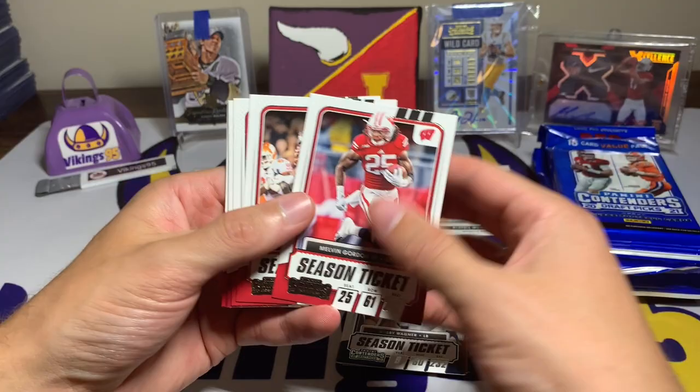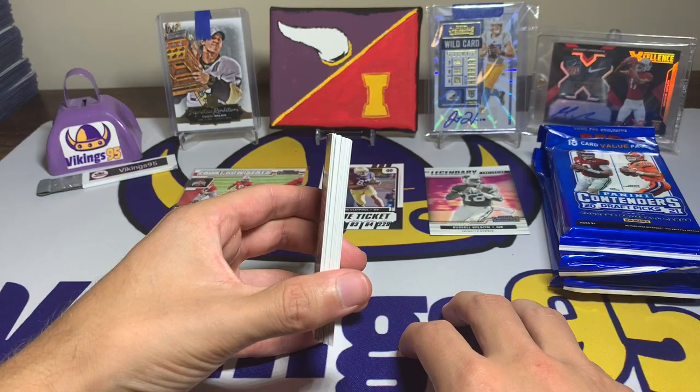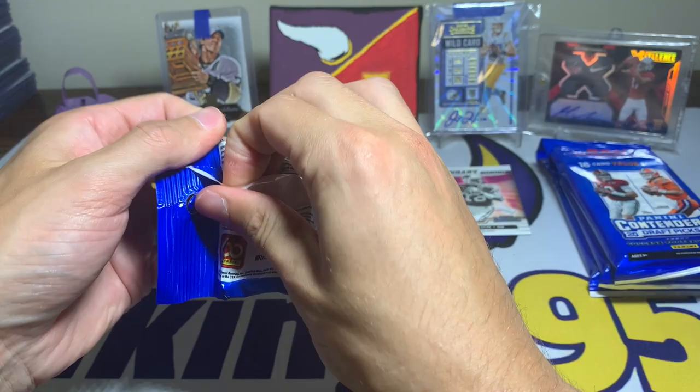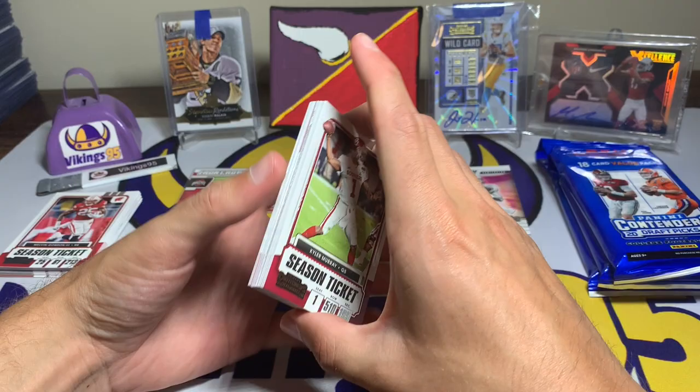The rest are base: Melvin Gordon, Lamar Jackson, JJ Watt, Calvin Ridley, Robert Woods, Philip Rivers, Devin Singletary, and Shaheen Hertz. So you're going to get a lot of base — probably 75 base cards and 15 non-base cards across these five packs. Hopefully we'll hit an auto or a cracked ice card.